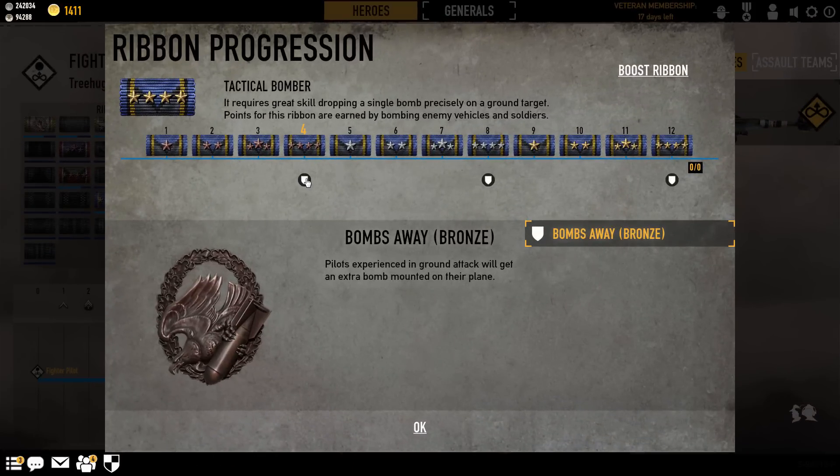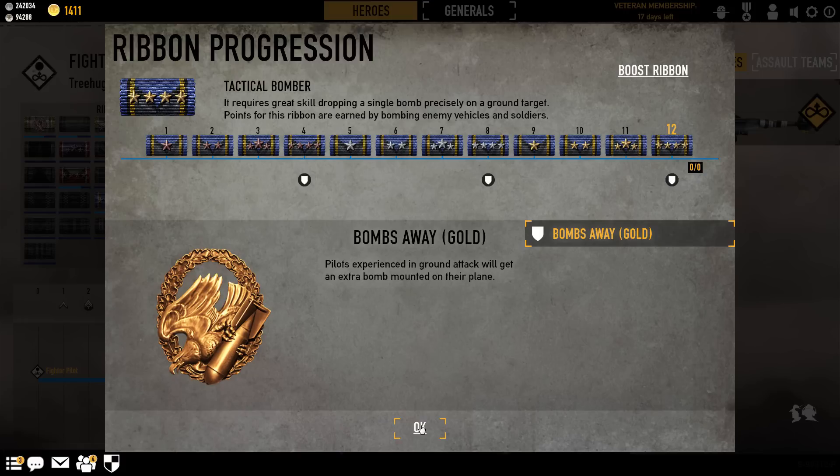Finally, we have the Tactical Bomber Ribbon. This is a great ribbon. It progresses very slowly, just because you get points for dropping bombs — you don't have to hit anything. If you drop a bomb, you get a little bit of points towards this ribbon, and even more for dropping and killing enemies with your bombs. But you can only drop so many bombs before you have to reload, so it does take a little longer than the Ground Support Ribbon. What this gives you is the Bombs Away Badge, which gives you more bombs to drop when you first start off.